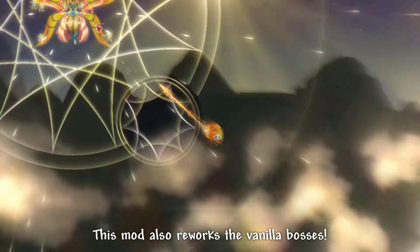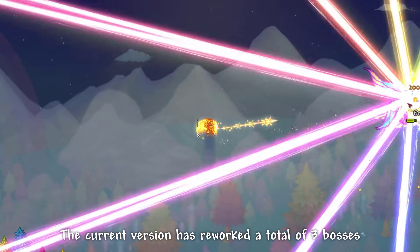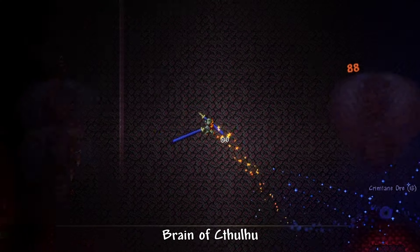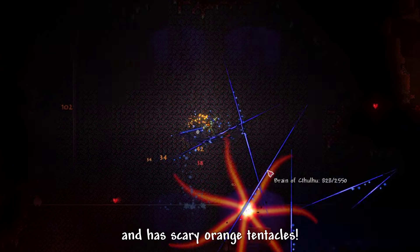That's not just it — this mod also reworks the vanilla bosses. The current version has reworked a total of 3 bosses. Brain of Cthulhu now actually looks like a Master of Illusions and has scary orange tentacles.